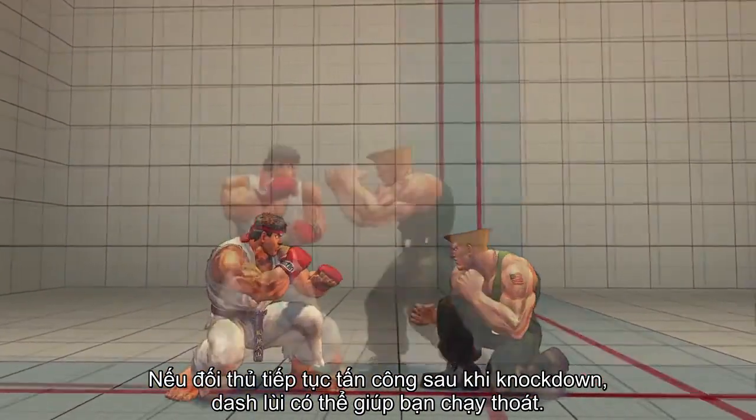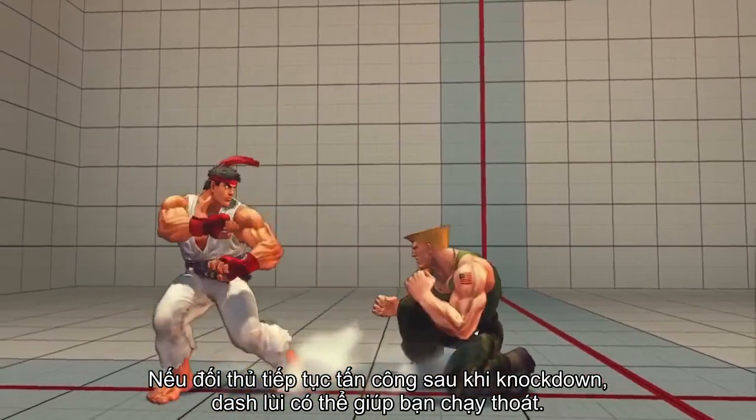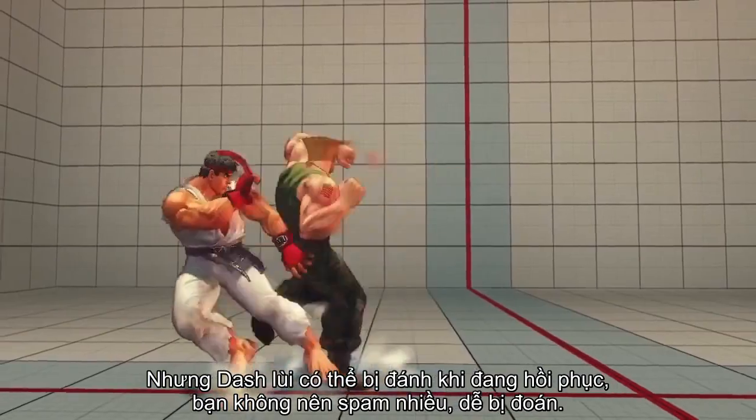If your opponent is pressuring you after a knockdown, back dashing when you stand up may get you out to safety. Back dashing is vulnerable upon completion though, so don't get too predictable.